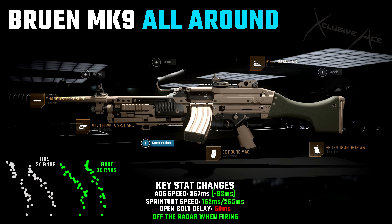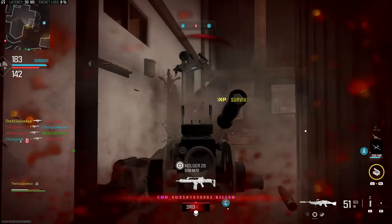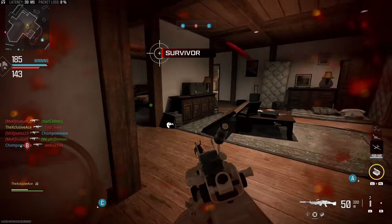With this setup it's still pretty accurate — about as accurate as the base version of the gun, to be honest. However, we see a lot of key improvements: our aim down sight speed is now 367 milliseconds, which is a significant improvement over the base, and our sprint-out speed is very noticeably better as well. We are dealing with that longer open bolt delay, but to me it's worth the trade-off so I can feel more comfortable getting around the map, and of course we're staying off the radar.